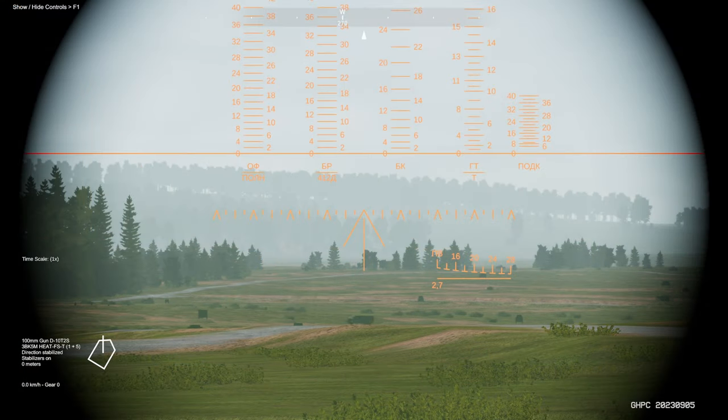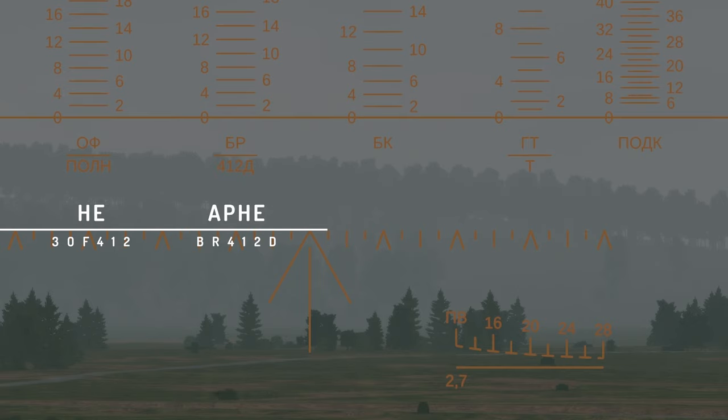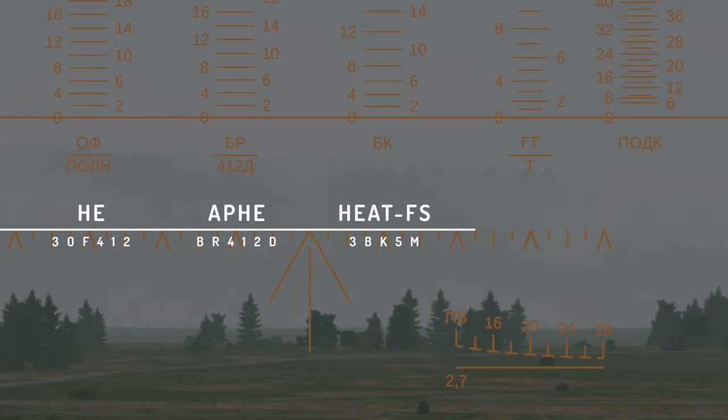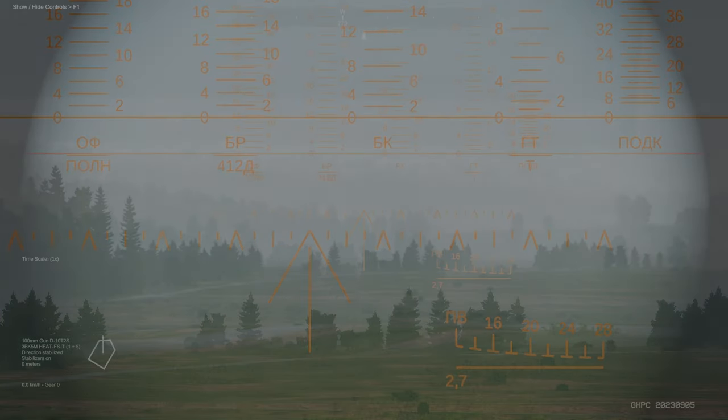Now that the ranging data is approximated, the gunner can move on to setting the range data for the intended munition type. The data displayed within the sight is in Cyrillic. Moving from left to right: we have the OF412 high-explosive, then the BR412D armor-piercing high-explosive, then the 3BK5M high-explosive anti-tank fin-stabilized, then the coaxial PKT 7.62x54R machine gun, and finally the 3BM20 armor-piercing fin-stabilized discarding sabot.